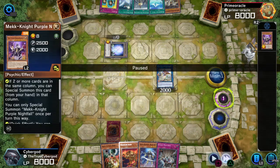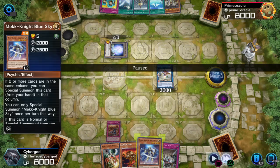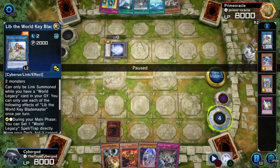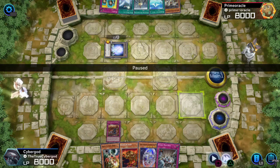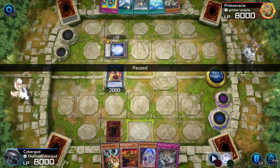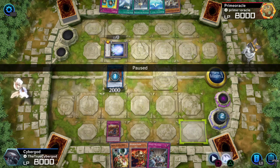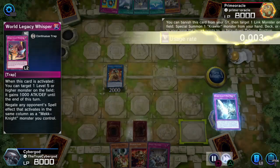Here I'm going to go into a Mechknight play because I want to try and combine the two. Mechknight Purple Nightfall gets banished because it summoned into this zone, and it searches Blue Sky. Blue Sky is going to grab me Indigo. I'm now going to link summon — it can be any link monster that you can banish World Legacy Mindmeld off of, as long as it's pointing to any of the zones you can actually summon into. Morningstar is going to discard Indigo Eclipse.